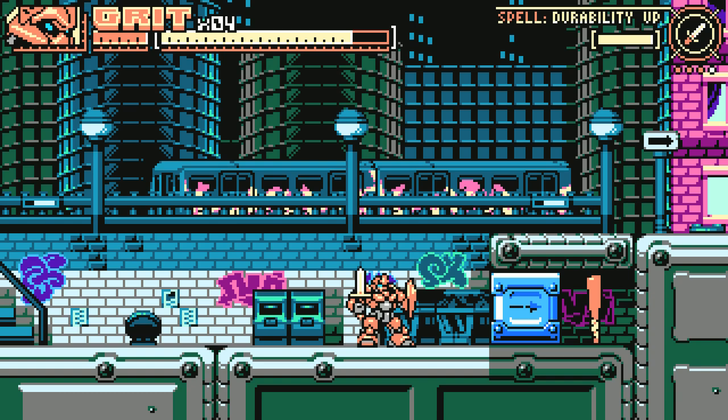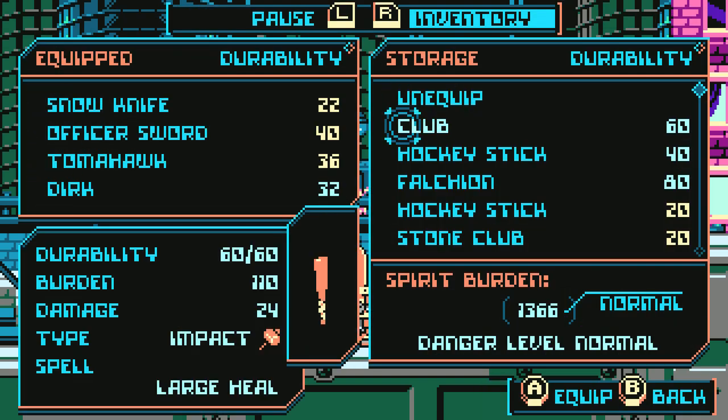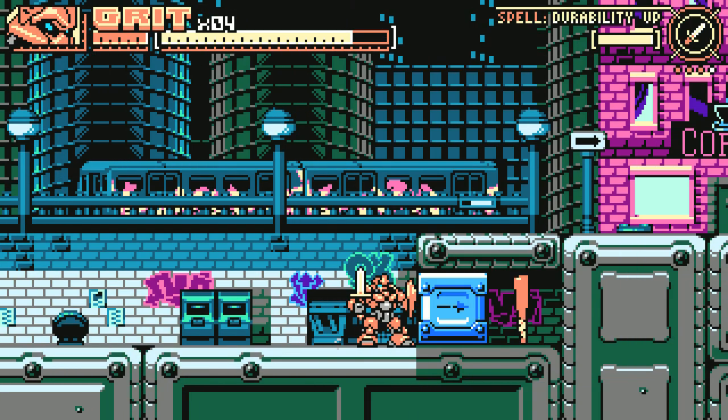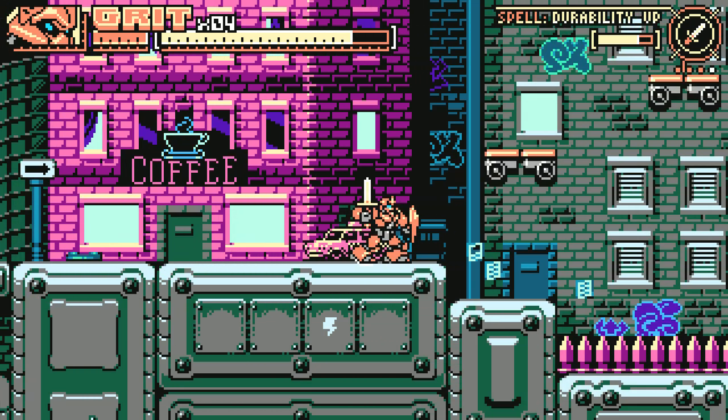New mechanic that I didn't talk about last mission. In certain areas you might see these blocks with a little symbol on them. The weapon type that you have needs to match the symbol to be able to break the block and get the weapon behind it. Unfortunately, we don't have any piercing weapons at the moment, so hopefully we come across one.